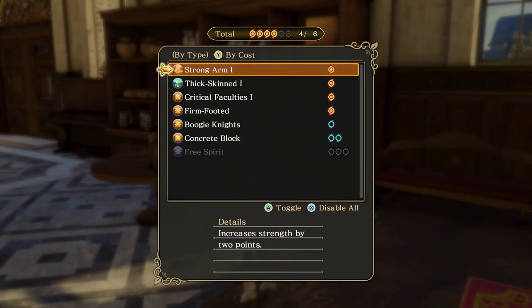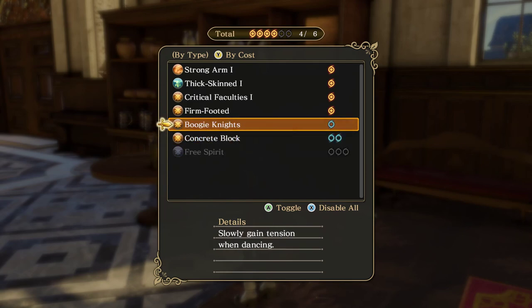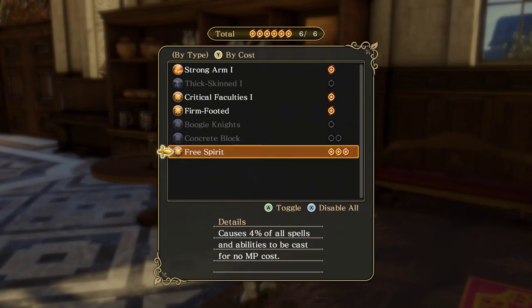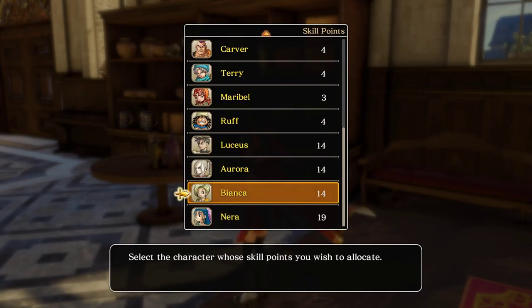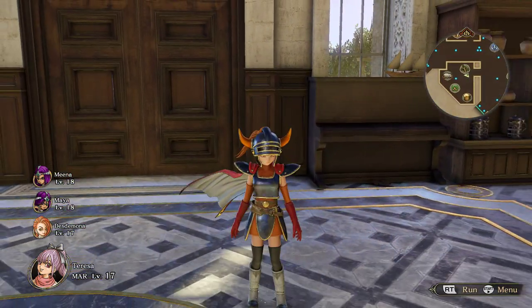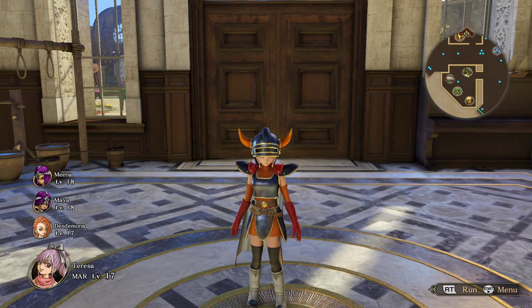Let's actually equip those - nice, now we get six slots. Concrete block takes two. Maybe we drop one of these and put on free spirit - I mean it's only four percent. And we could dump two resilience and throw this on there for some free spells. That seems actually not a bad idea. Not a whole lot of skill points but I'm not too concerned with them. I think that will do it for now. Thanks for watching, hope you enjoyed it - click like, it helps a bunch. Next time I think we'll actually get to the next story mission, but these side quests are pretty good too. See you soon, bye.